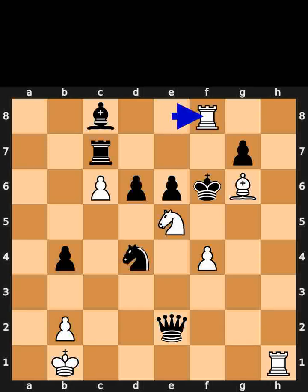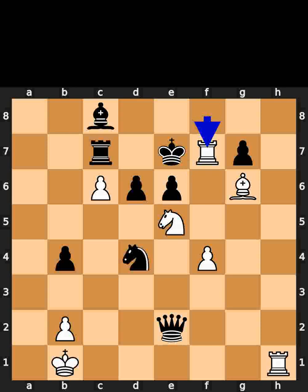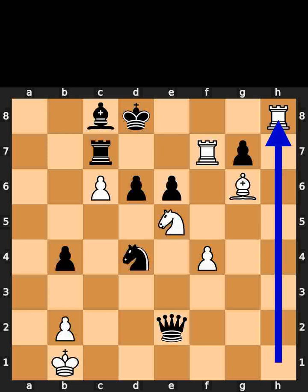White plays rook to f8. Black plays king to e7. White plays rook to f7. Black plays king to d8. White plays rook to h8. Checkmate.